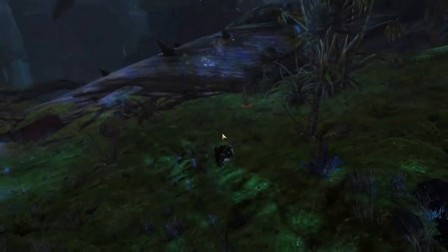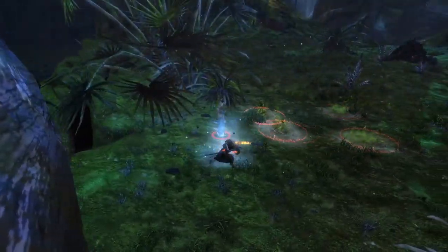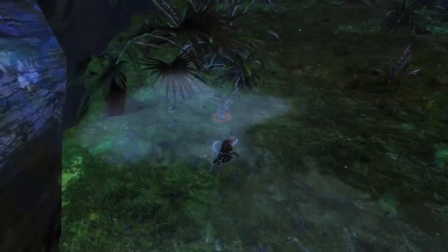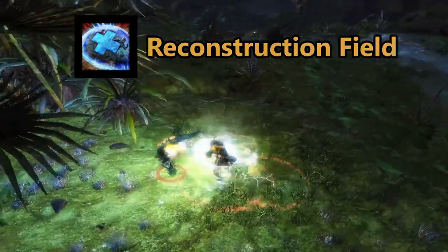The Scrapper has created a number of gyros to assist with both offensive and defensive options. The Heal skill is the Medic Gyro, which while used, pulses healing for the Scrapper and their allies. The Tool Belt skill is Reconstruction Field, which grants protection to allies in that area.